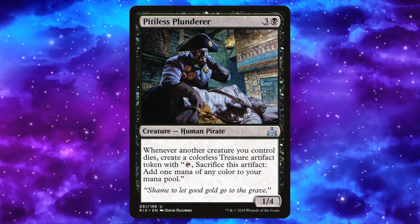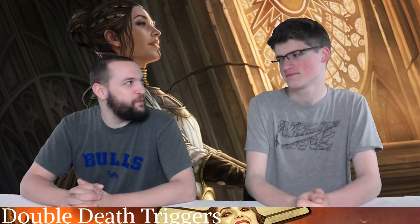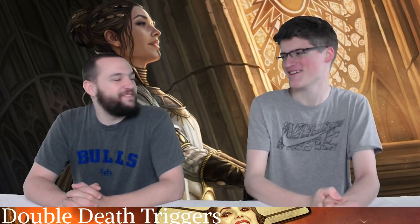Pitiless Plunderer is 3 and a black for a 1/4. Whenever another creature you control dies, you get a treasure that taps for any color mana. With this guy out, you're sacrificing creatures or creatures are dying incidentally, and you're gonna get a bunch of treasure. He doesn't look like a target but he's super annoying — it's like Blood Artist meets Smothering Tithe. With Teysa, you make two treasures every time a creature dies. Smothering Tithe is good in every deck, turns out.